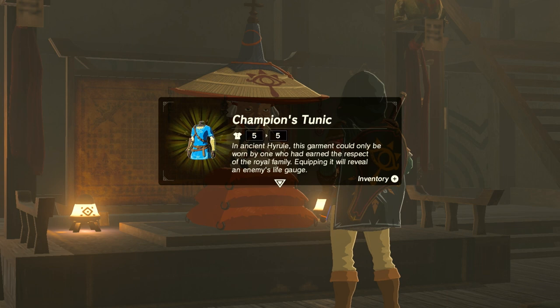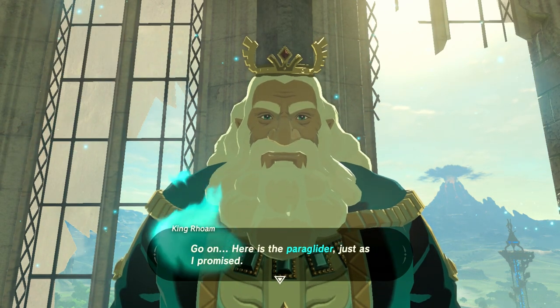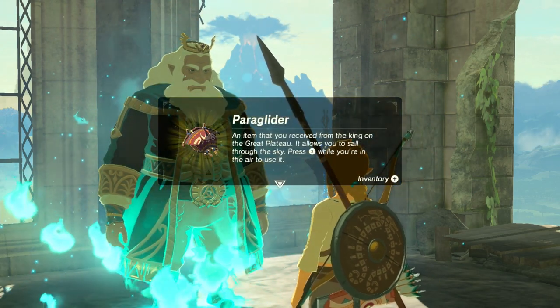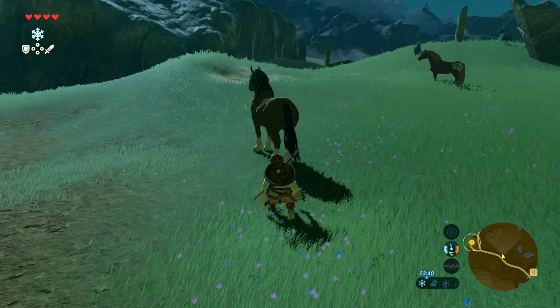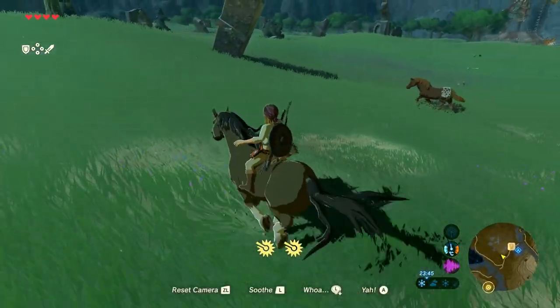Step one: you want to find Impa in Kakariko Village. When you finish up the four shrines on the Great Plateau, you're going to get the glider from the old man — or the king — and he's going to send you towards Kakariko Village. Make your way through the Dueling Peaks and head north where the road forks, and just after Dueling Peaks you should find some wild horses and your first horse station, which will make travelling much, much faster than on foot.